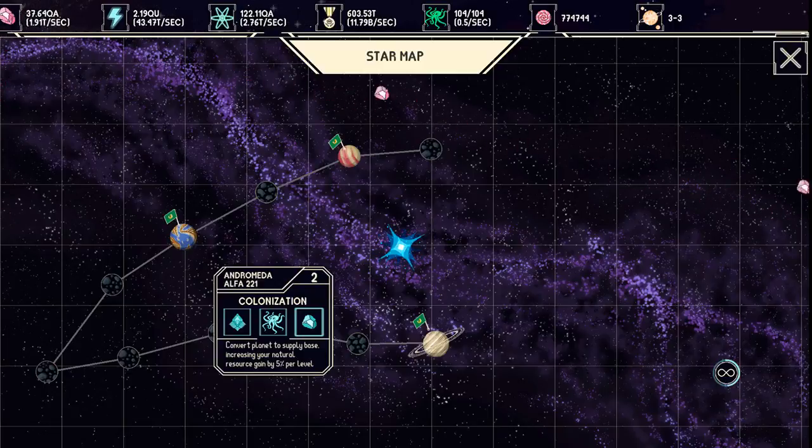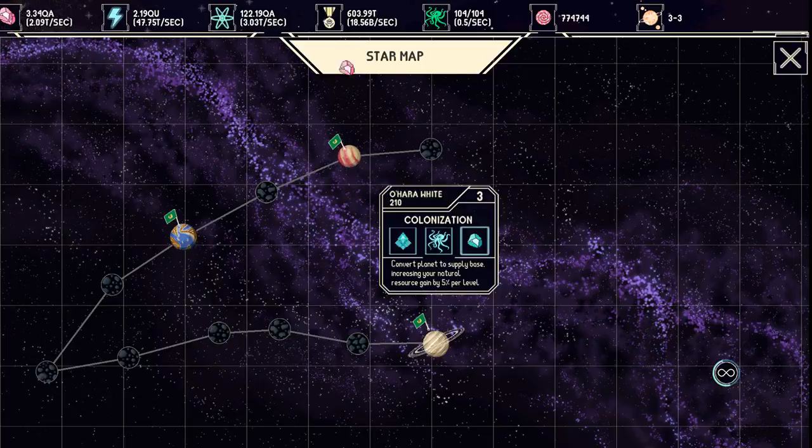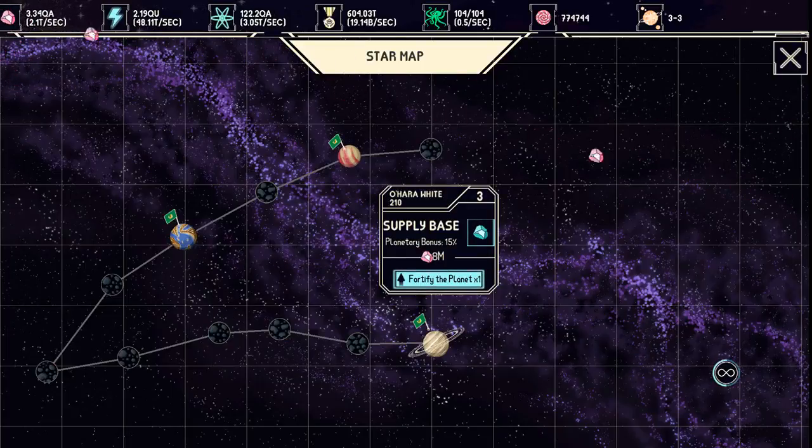Go ahead and pick this. As you can see in the upper right-hand side — if I had my cursor turned on, but I don't — it's actually increasing. It's up to over two T. I forgot what T stands for to be honest, but we're gonna go ahead and go back. T stands for Trillion. We're gonna do resources and fortify.